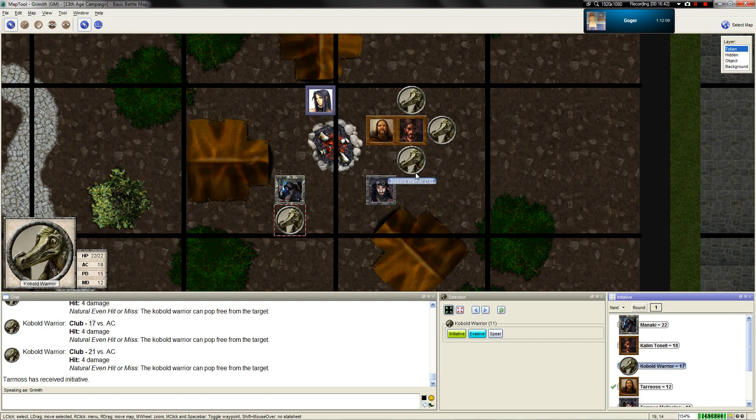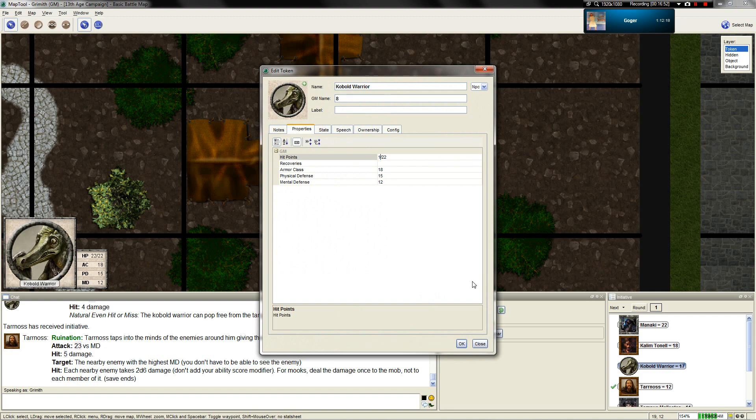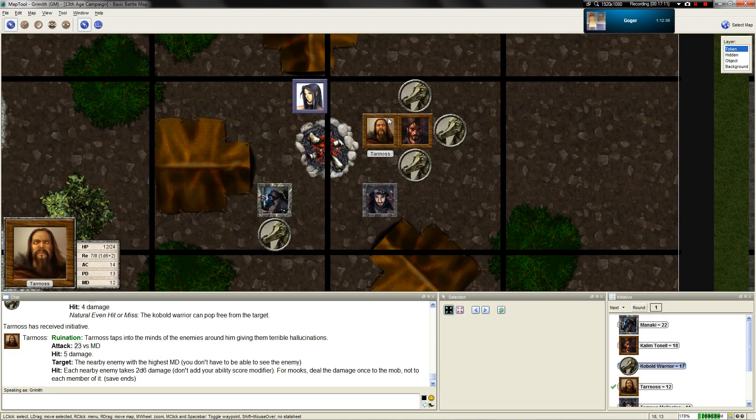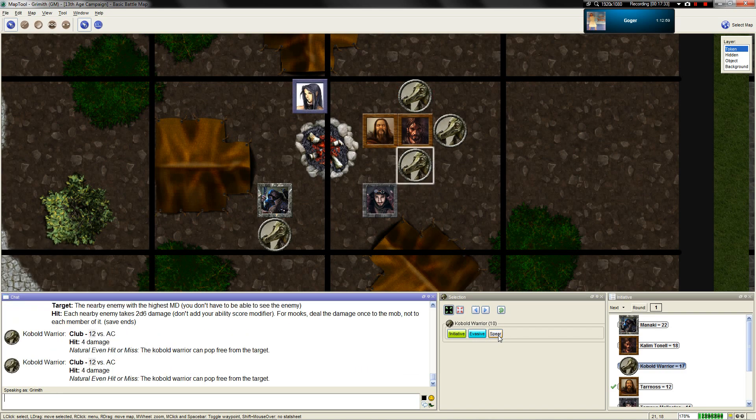He's going to use Ruination. That's a 23 against MD - they all take five points of damage. He turns around and taps into the kobolds' minds, giving them horrible hallucinations - they start hurting themselves, basically swarming with spiders and clawing at themselves. Is Ruination a close-quarters spell? Probably not. Then the two kobolds get opportunity attacks on you as you cast - this wouldn't interrupt your spell unless they killed you. That's a miss and a miss.